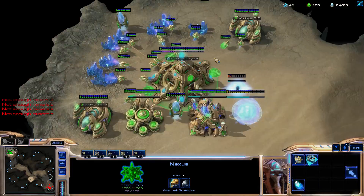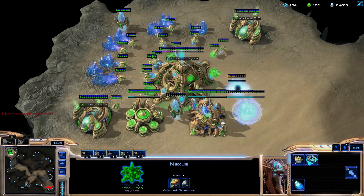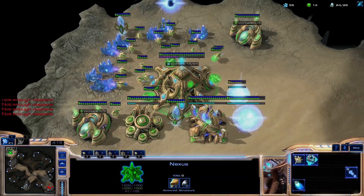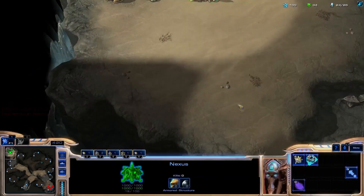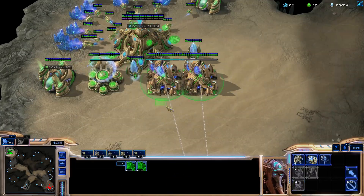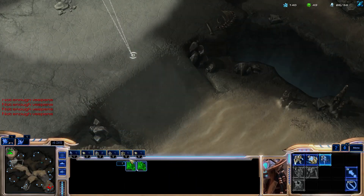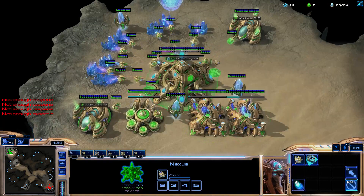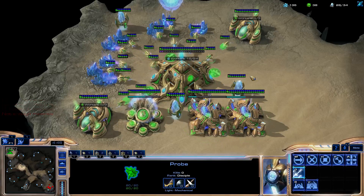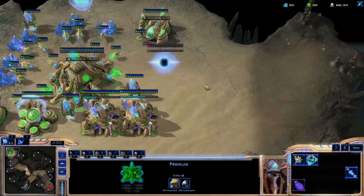You don't want to place the stargate in front of his face. On 24 supply, around 4:10, you need to chrono warp gate research two times to sync up the build order — keep that in mind. The first stalker that comes out will be the frontrunner, poking to see if your opponent comes out of his base. Then you get two more stalkers looking for probes. Those three stalkers are not there to fight — they're there to look out and wait for the first round of warp-ins. That's how the build works.